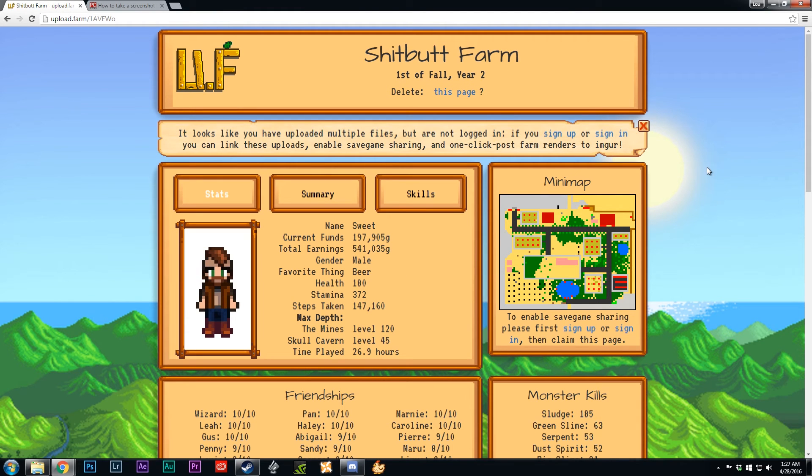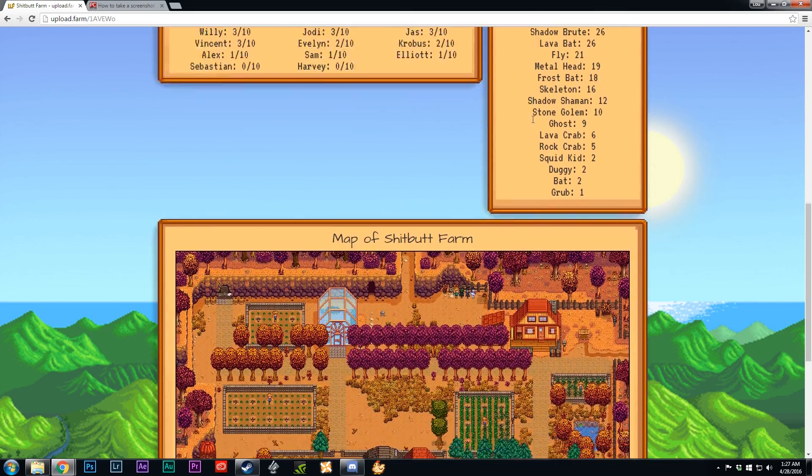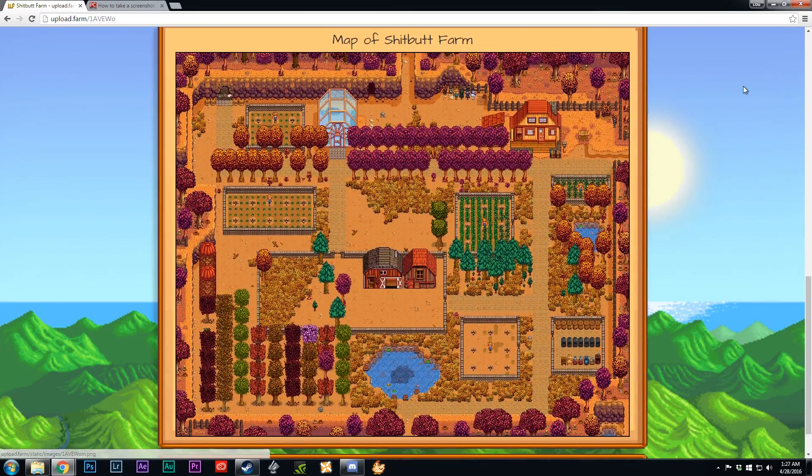And there we go. You can actually create an account on this website so you can share your save and everything. Basically it gives you some stats here, and here's what we're looking for — the map of your farm. Yes, I know, I have a great name. This will give you an overview of what your farm's currently looking like, and it's very accurate based on whenever your last save was. So that's why I said at the beginning, save your game and exit, and this will give you a recent screenshot of your farm.